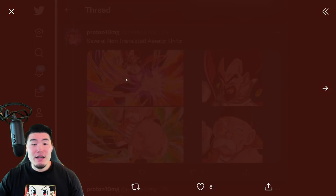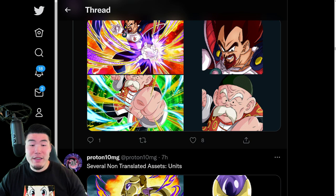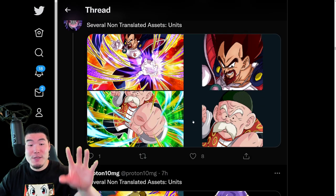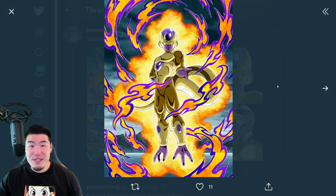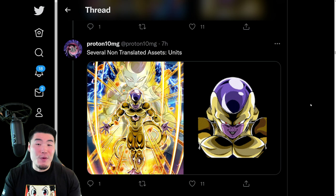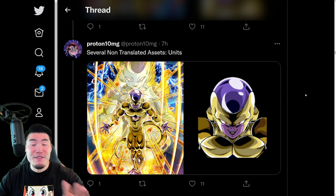So for example, we got stuff like this King Vegeta, which is the Awakening for the Strike King Vegeta, as well as the Awakening for the Grandpa Gohan — I think that's the Strike Grandpa Gohan. Anyways, two free-to-play Awakens right there, as well as the assets for the LR Golden Frieza. So there is the SSR, there's the TUR, and there is the LR Golden Frieza. Not ready for release yet, not translated, but he will probably be coming at some point this year or early next year. So they're just preparing for their releases.